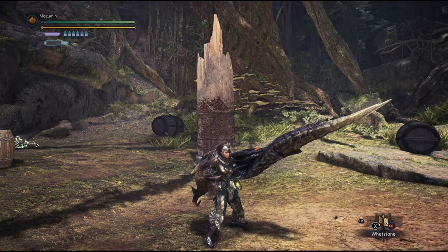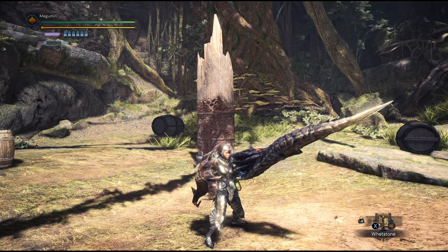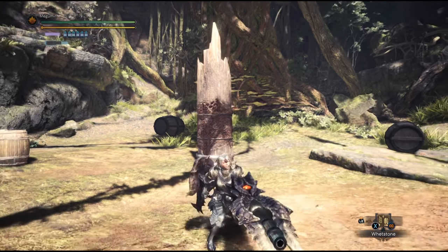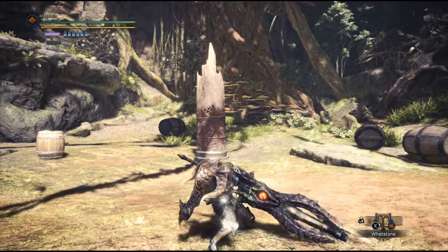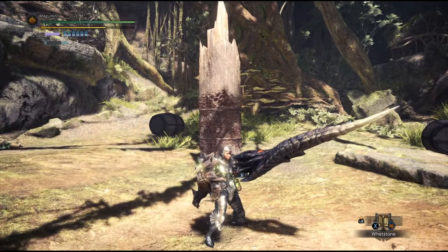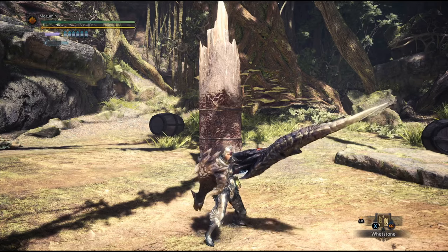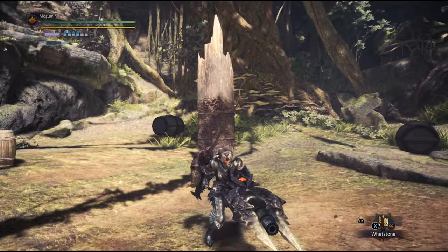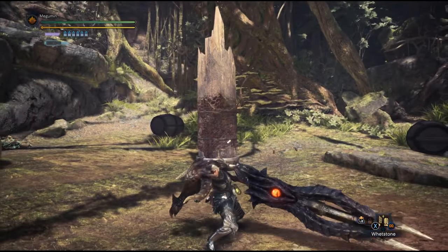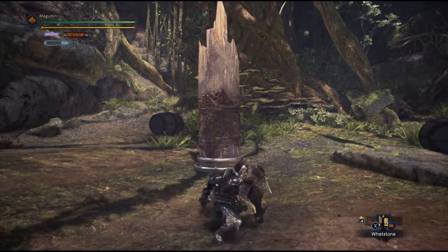Welcome to the world of Monster Hunter. In this guide we'll be covering Gunlance. The Gunlance is a very unique weapon that can deal two types of damage. The lance portion deals physical damage affected by raw and elemental hitzones. Every monster has different hitzones that assign a specific modifier to each body part. All shelling attacks however will ignore this modifier and always deal the same amount of damage regardless of where you hit.